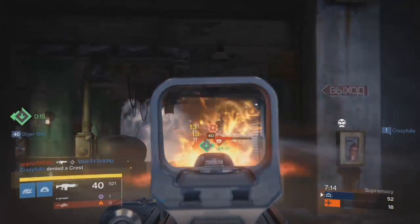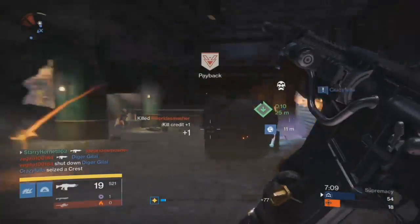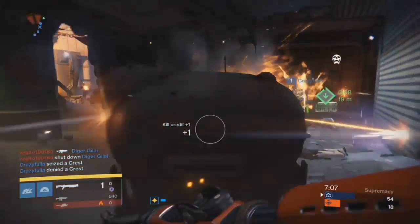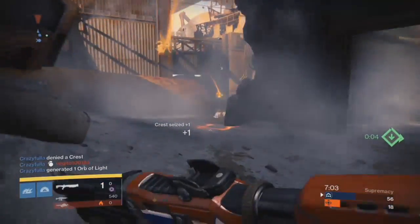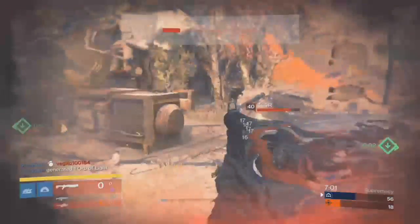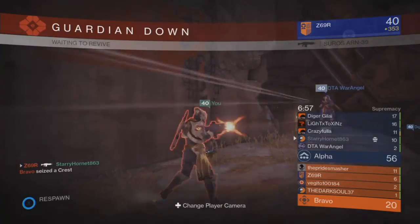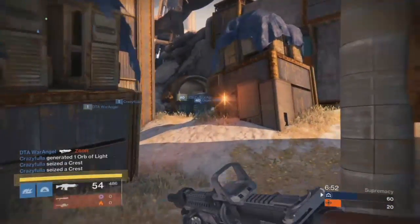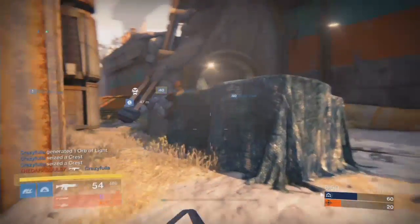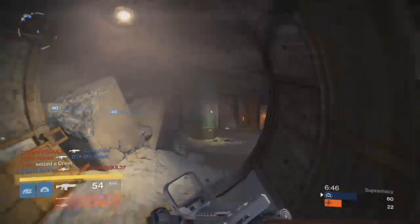There are a few small things. One: the dog tags, or crests - whatever you want to call them - the things that look like engrams actually roll around. So if you kill a guy on a slope or something, it will roll down and be a little bit displaced. But you don't have to worry about that because instead of like in Call of Duty where it shows you all the tags on your mini-map, here it shows you kind of like a wall hack.